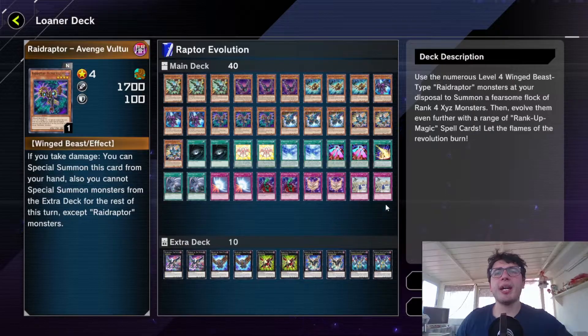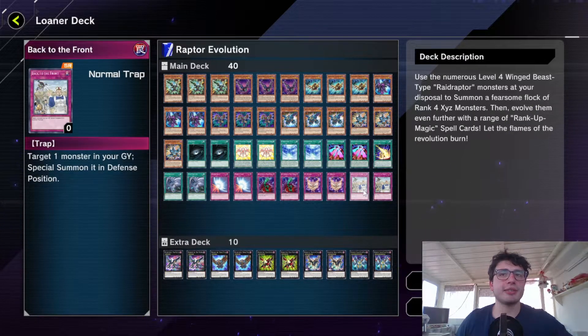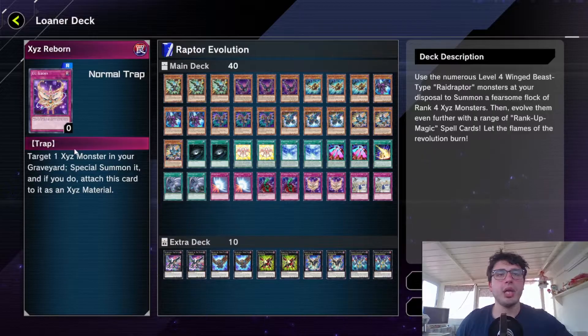Quick guide — we've got some staple backrow, nothing special to say about this. This card is really cool — it's simply a special summon from the grave, and this is only for Xyz monster bodies. When you special summon it, you can attach this card as Xyz material, so that's fine.